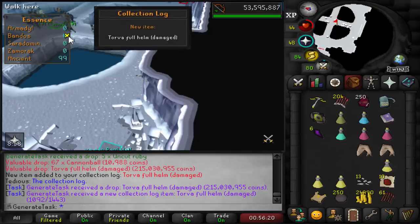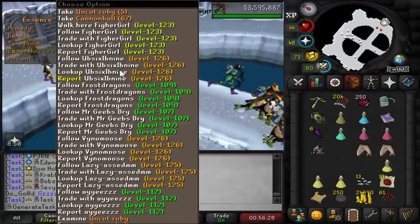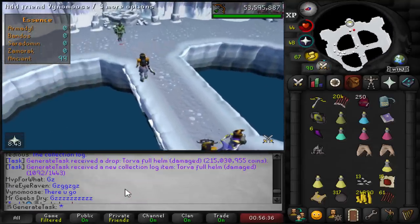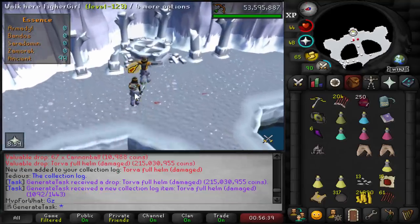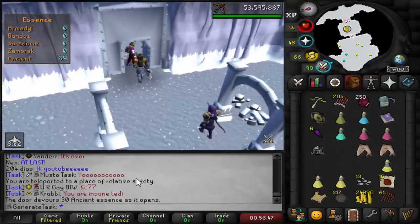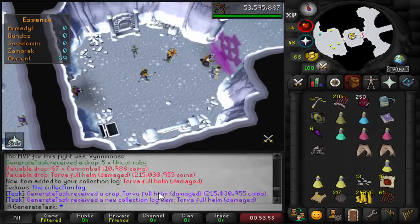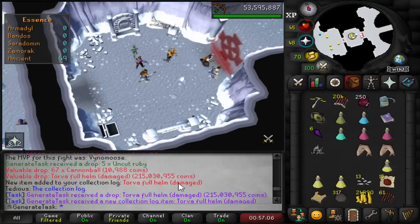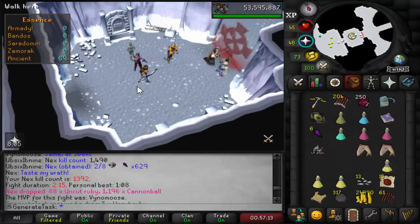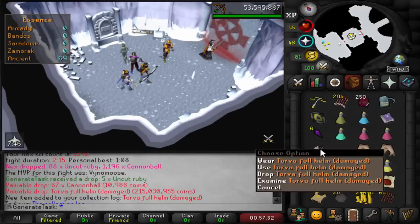We got an elite clue on this kill. Then — oh my god, we got the Torva Fullhelm! We got the Torva Fullhelm! Holy shit, we're done! We actually finished the series! 1,392 Nex kill count total, 647 on the task! I don't know what to do — I'm panicking! I've been working on this for four years and we just got the very last item!